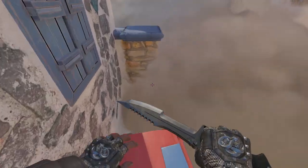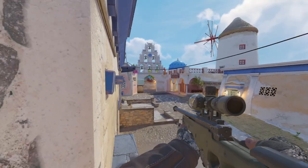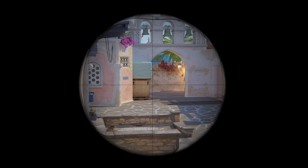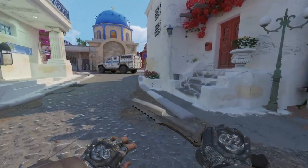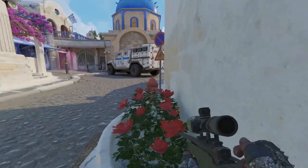Be careful with this stair smoke as CTs can still jump on the wall to see into the middle area. From the CT side, you can also throw a smoke that will counter the advance from the T-side by blocking this archway in middle.